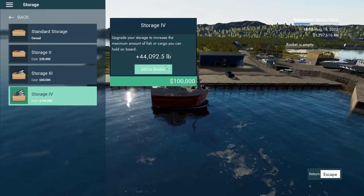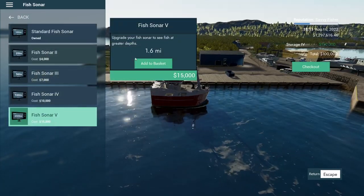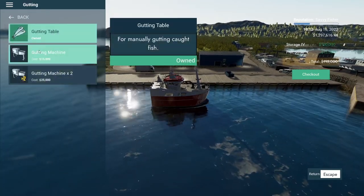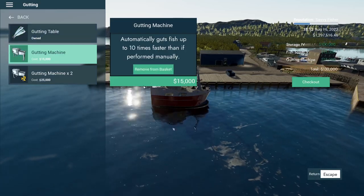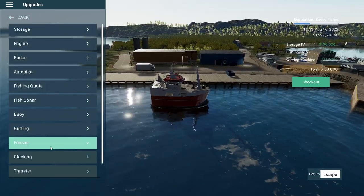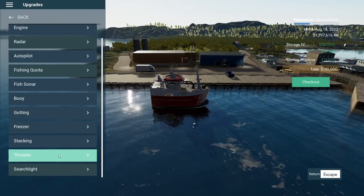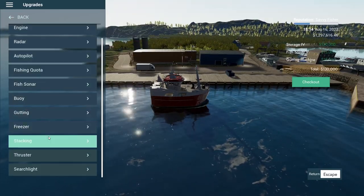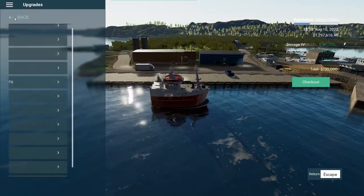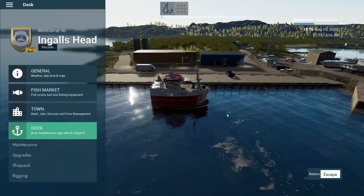That storage upgrade is so much money, but yeah we need to get it. Fishing sonar — I always get the best stuff, I think it helps out a lot. Gutting table, we'll just do one of them. We don't need a freezer. Thrusters are so good but we'll try to go without them. We'll try to keep the standard engine — 130,000 total, so we're just over a million into this thing.